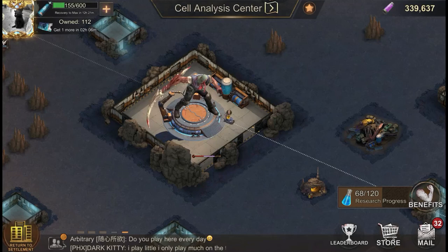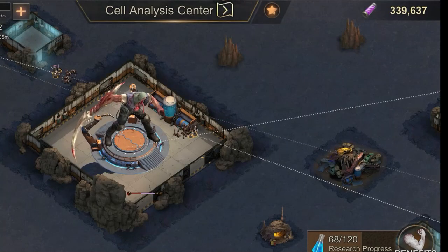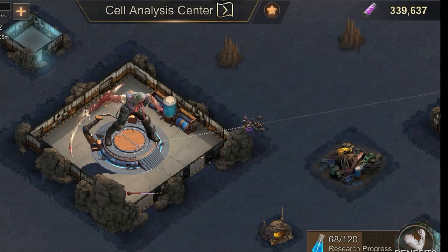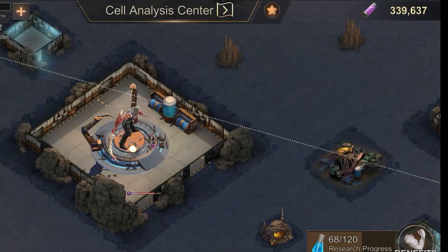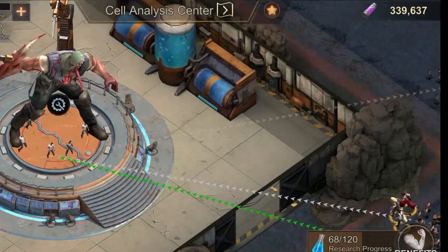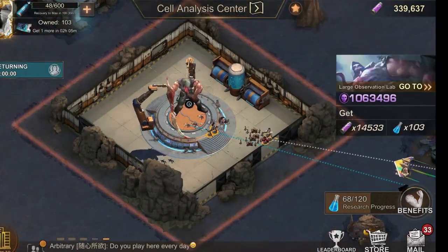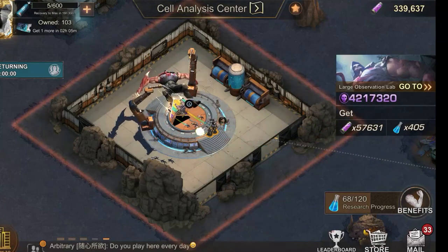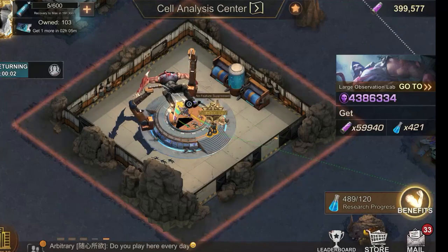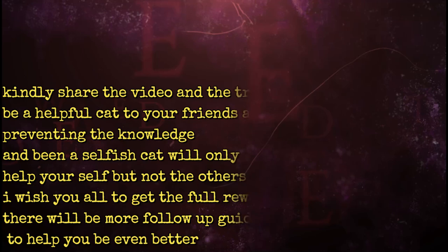Here is the video to show you how it happens. See, the boss turned into a purple skull here — I was lucky and rushed a raid attack. See, the boss turned into a purple skull here again. Share this knowledge with your friends and alliance mates.